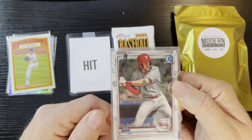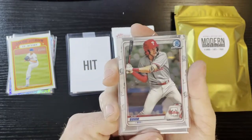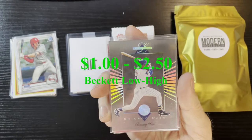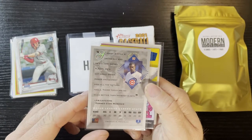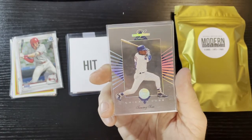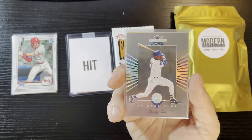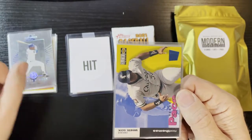Up next is Alec Bohm of the Philadelphia Phillies — this is a Bowman's First card from 2020, a Bowman Chrome of Alec Bohm. Up next, Sammy Sosa Leaf Limited — I believe these are '94s. They were always sharp, so cool. That's Sammy Sosa, the Chicago Cubs — get my Cubs love! We'll take that all day long.